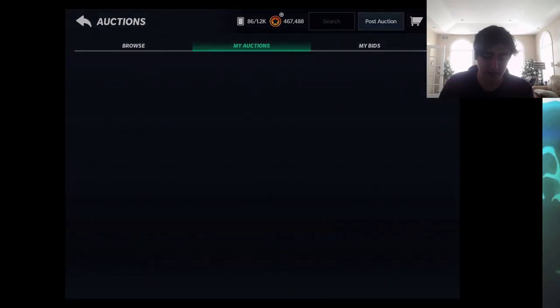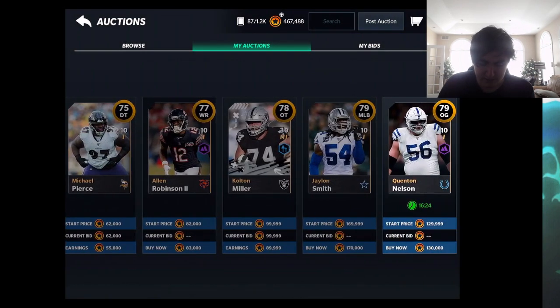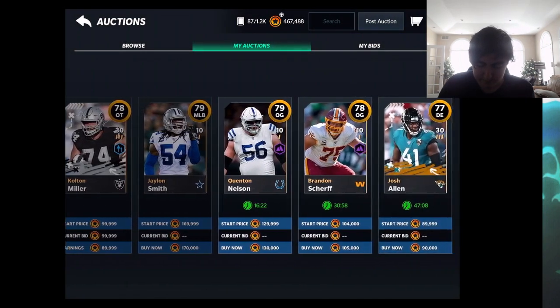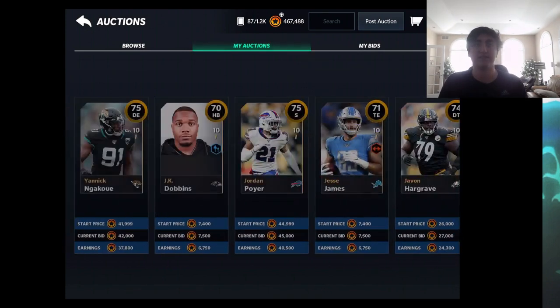One 74 sold, one didn't — it is what it is. The 77 O-guard I overpriced, Alan Robinson did not sell, and Jones Smith at a really high price didn't sell either. Overall I'd say about 50 to 60 percent of my cards sold this round, so let's talk about how I'm going to repost them.